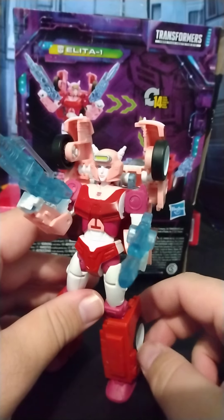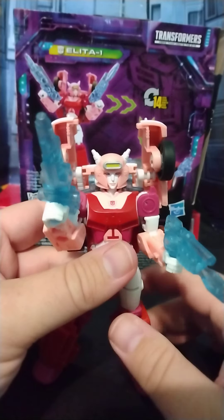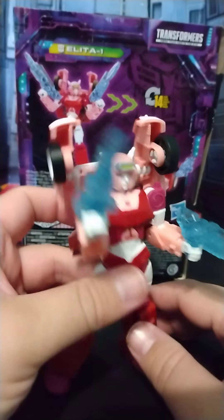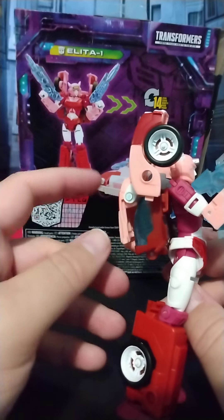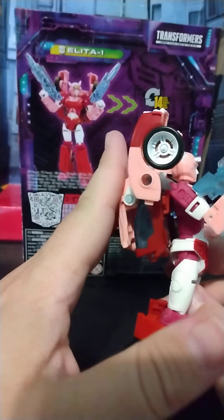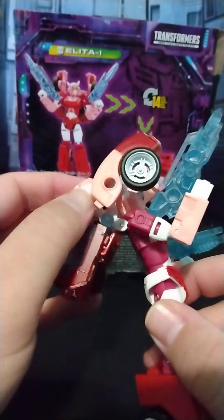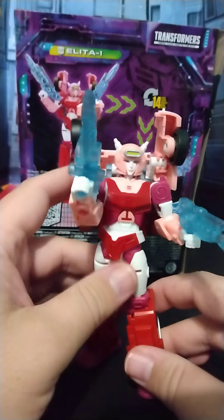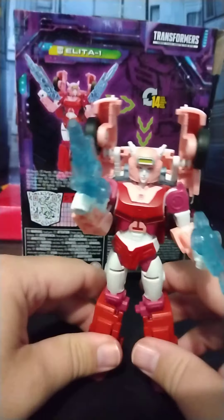I actually found this at Target a couple weeks ago, so good luck hunting her down if you want her. She is being retooled and repainted into Minerva, which means you're probably going to eventually get a Nightbeat. But I really think this will be retooled into Arcee. Arcee's backpack is near impossible to get right and it makes her look awkward — you fold everything in and she gets this huge backpack. I think by removing this one piece, doing a slight retool on these parts, and getting a different head, you will have the best looking Arcee yet with a backpack that isn't detachable. That's just my thought.